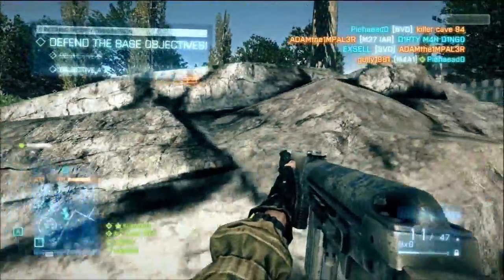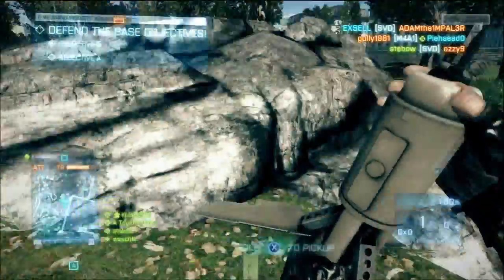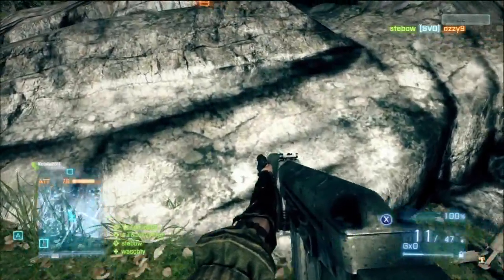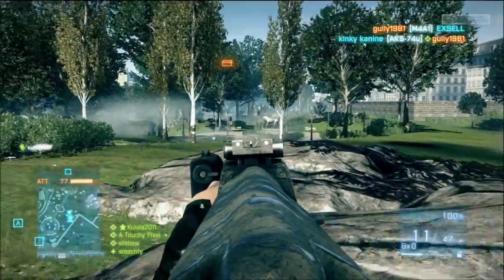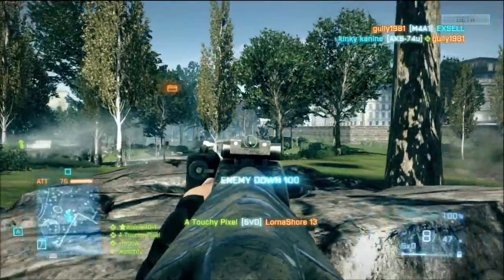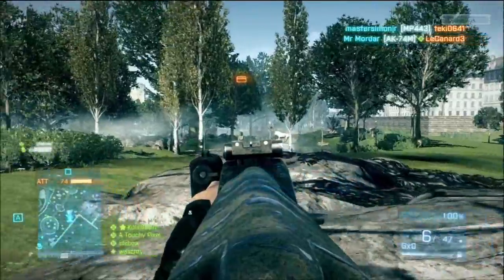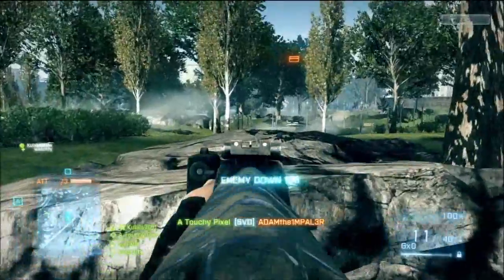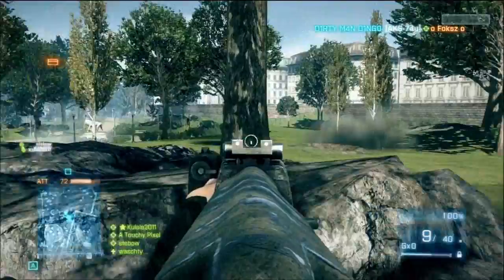Look at the accuracy on this gun with a foregrip. I activated the motion sensor — I'm guessing it reveals enemy positions to me. Here we go — there's one guy, there's another guy over there, and there's another one. Look at that, a great kill!